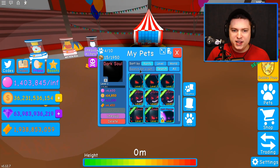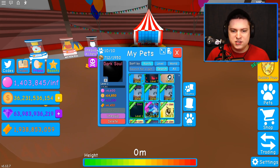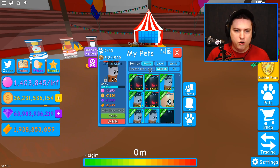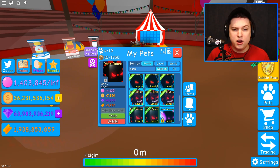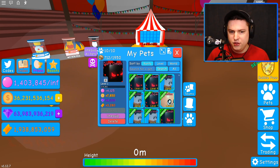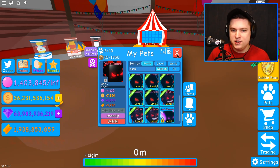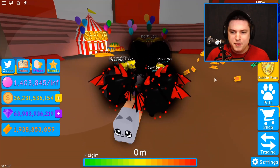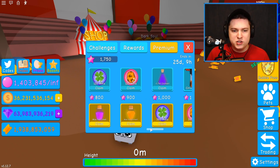We're going to add some new pets to our arsenal. We can get rid of one Circus Stack since we have another Dark Omen — we actually have two Dark Omens now. We have to unequip another Head Stack. Now we have the Dark Soul and the new Cat Mouse. We can use the new Bubble Pass stuff we just got, which is pretty cool.